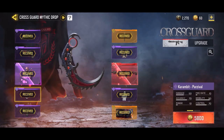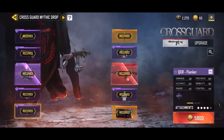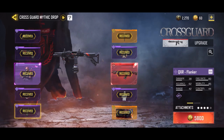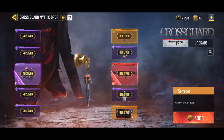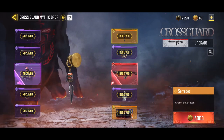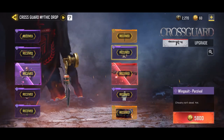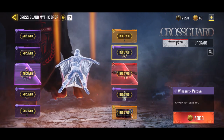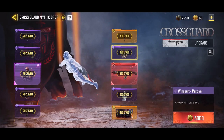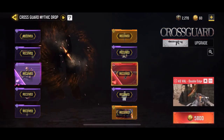Then we have a melee weapon which is pretty cool — a karambit, not sure if I pronounced that right. Then we have the QXR, the Flanker blueprint or variant of the QXR. Then we go up to the Serrated, which is a charm for your weapon — it looks very, very good on the AS Val, really neat. And then we have the wingsuit as well, though I'm not a huge Battle Royale fan, I do play it every once in a while.